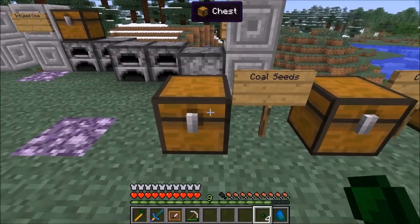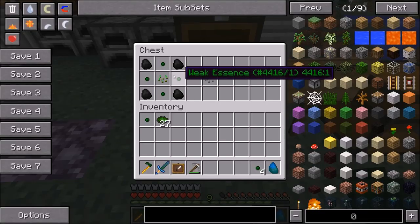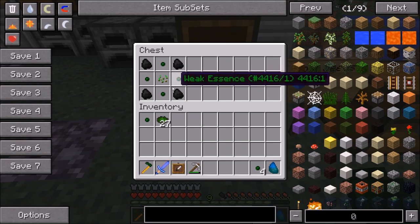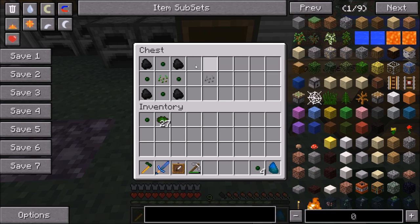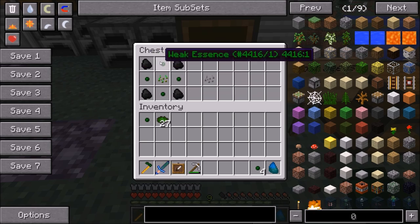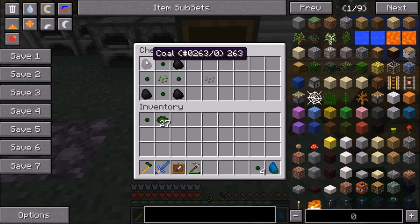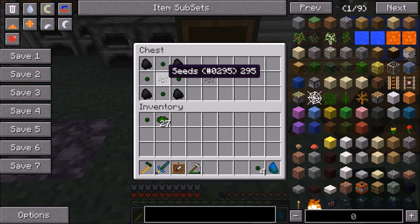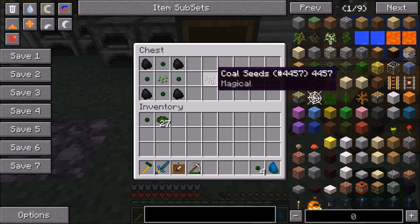The next thing I want to go over is the actual seeds. You can create seeds imbued with all sorts of different elements and materials. Most seeds have a recipe requiring a given type of Essence, the material you are trying to grow, and regular vanilla Minecraft wheat seeds arranged in a crafting grid pattern. There are four different kinds of seeds added by this mod: Magical Seeds, Elemental Seeds, Soul Seeds, and Non-Magical Seeds.